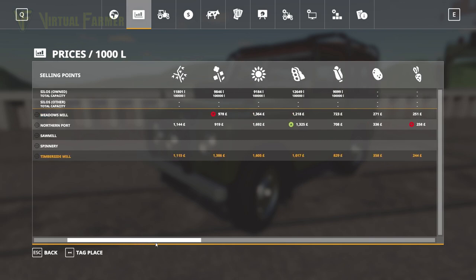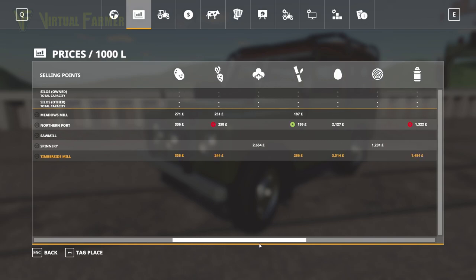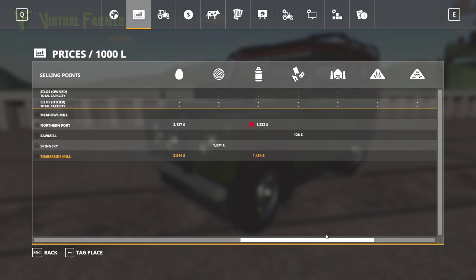The timber side mill is a sell point for crops as well. In fact most of our stuff has multiple sell points — even the milk has multiple sell points, which is a big plus. However, there appear to be no sell points for straw, grass, or similar — I'd guess those go into the BGA, but there are no listed sell points for any of that.